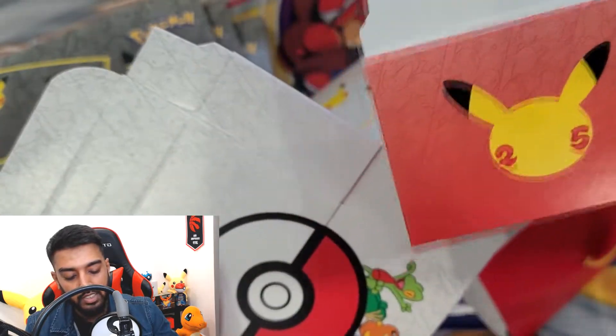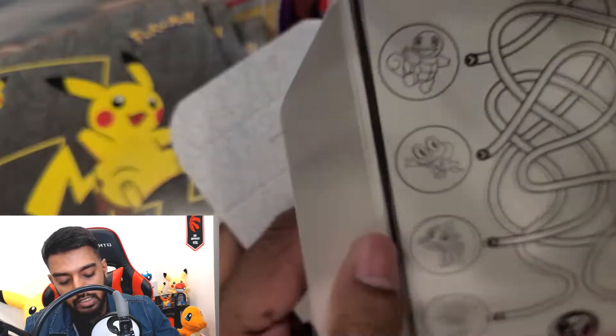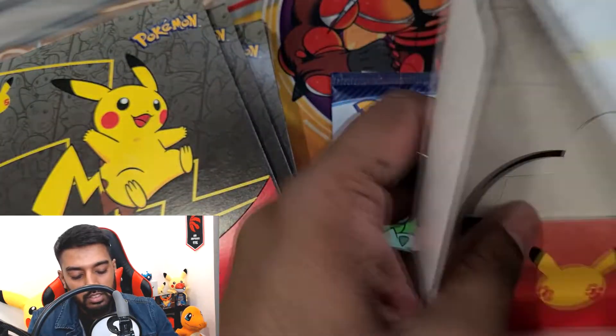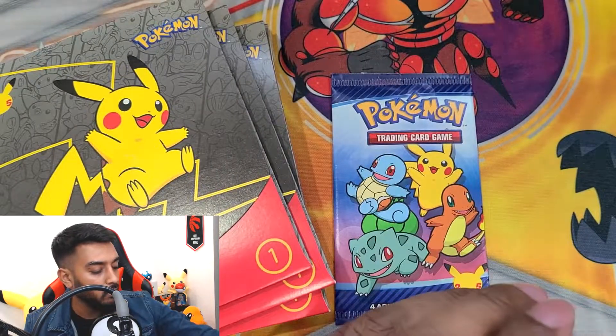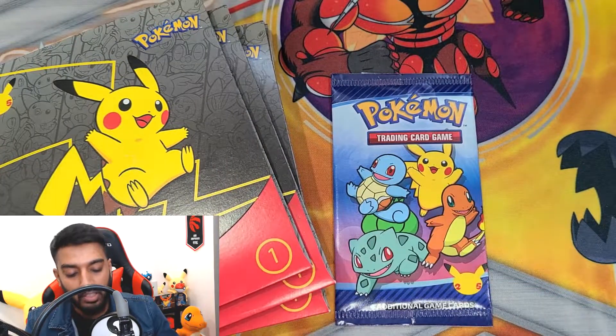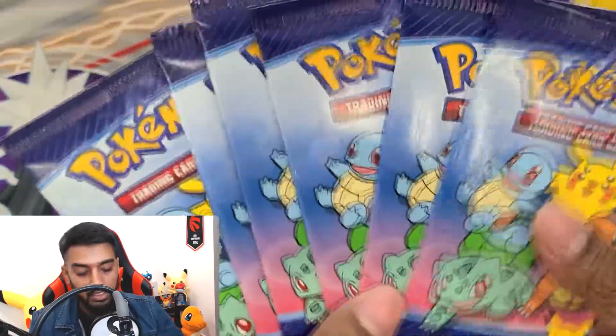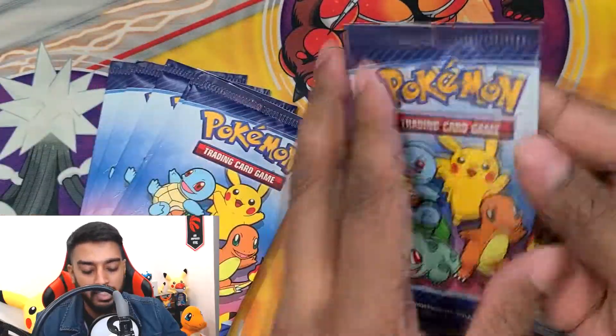The deck box has the 20th anniversary logo on it, and inside looks like we got a little mini game to play when you eat your Happy Meal. I might have a bunch of these at the end — if any of you are interested let me know, maybe I'll do a giveaway for these deck boxes as well. But we got our first pack — let me take out all the packs quickly. One, two, three, four, five, six — these are a beauty, they look so nice in hand. Almost don't want to open them, but let's see what we can get!